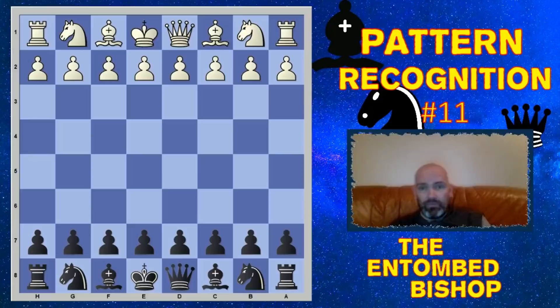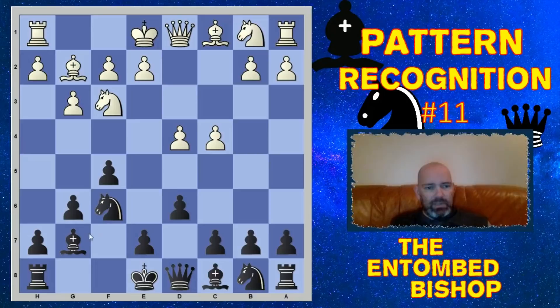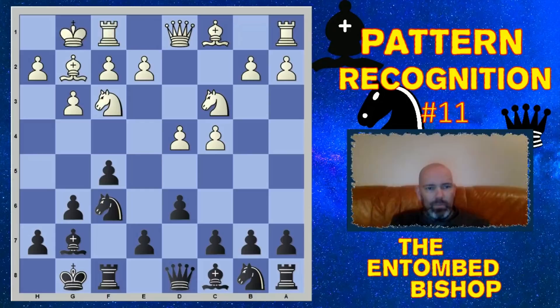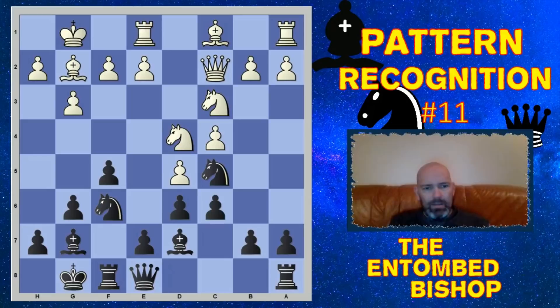This next example is also from the black side. Since it's the late, great Vladimir Malignyuk, it would be a disservice not to play the game from the start, because he is one of the leading experts ever in this opening — the Leningrad Dutch — which is this setup for black. Let's quickly go over the opening. One of the main experts in this line; the main line includes queen e8. Black can also play c6 or knight c6. At some stage there's knight a6 — typical setup of the pieces for black.